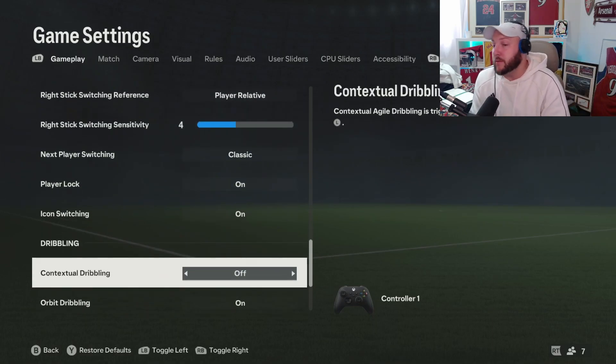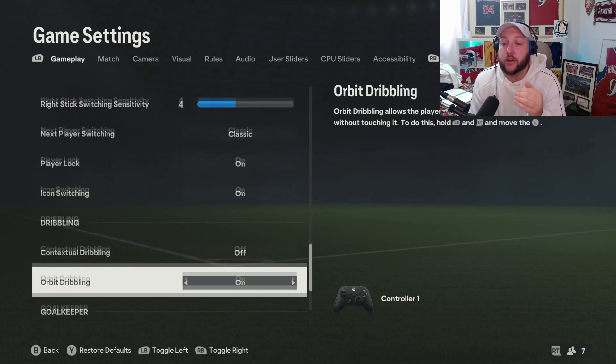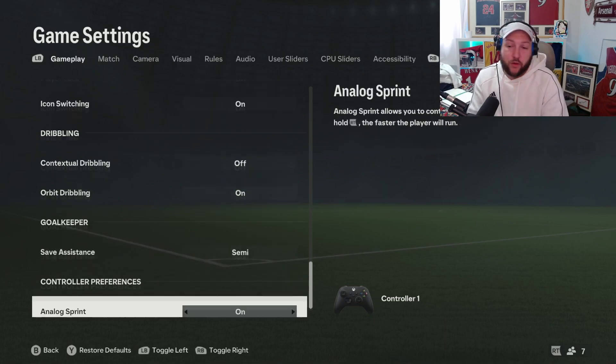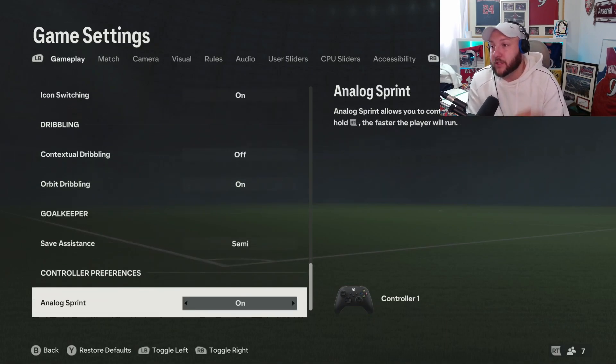Then we have dribbling — contextual dribbling, make sure you have that off. It takes extra touches for no reason, meaning players slow down in certain situations. But orbit dribbling you do want on — it's a new feature where you hold down L2 and L1 or LB and LT and you can move and they'll do extra touches. Goalkeeping is what it is. Then we have analog sprint — you can sprint while holding down R2 and you'll run faster.